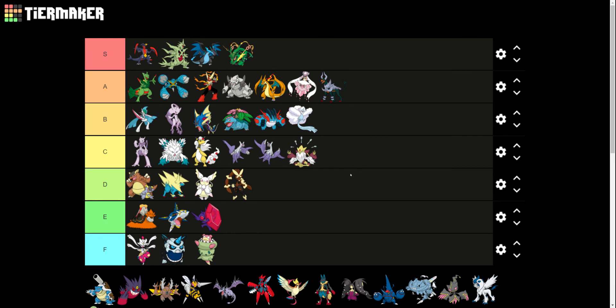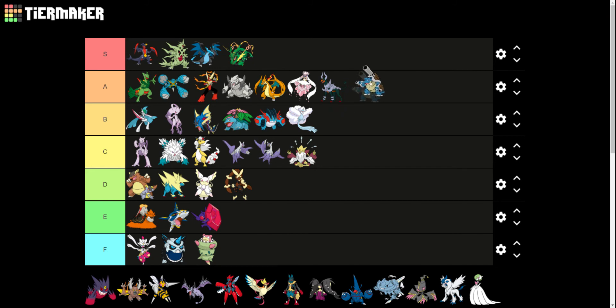Mega Altaria — cool, big cloud dragon. As is Mega Blastoise — very, very cool. Huge cannon on its back, cannons on its arms. I think I like it just as much as I like Mega Charizard Y.